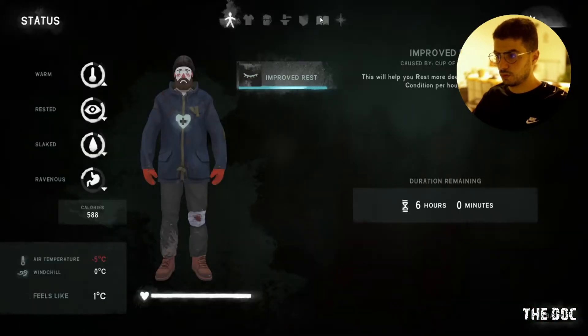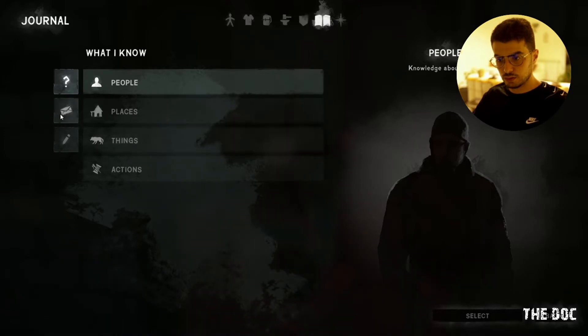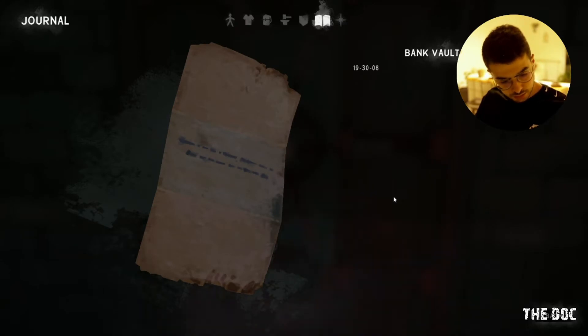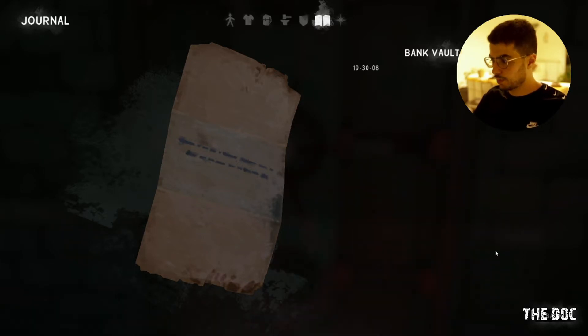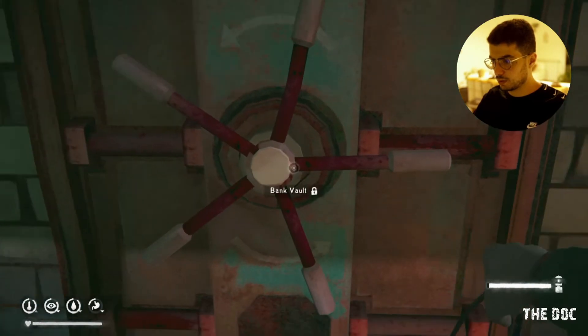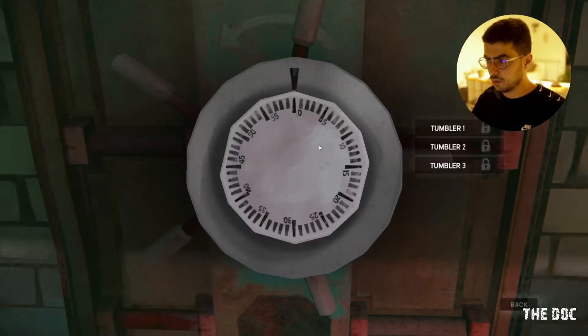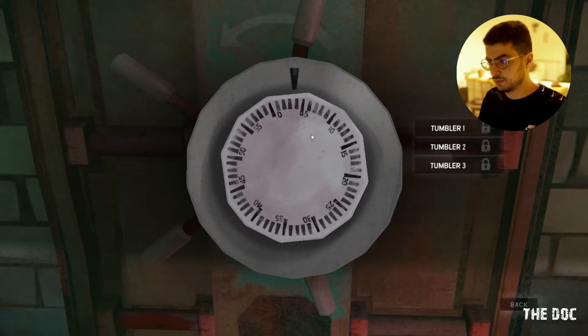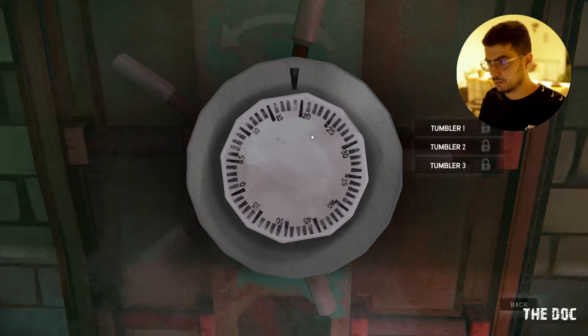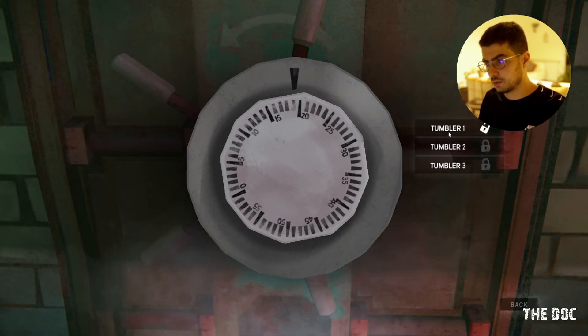Okay, we have in here: 19, 30, 08. Let's try to open this vault. Okay — 19... 19... 19.